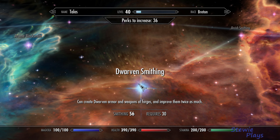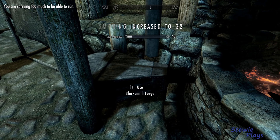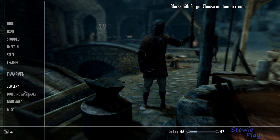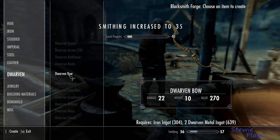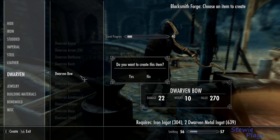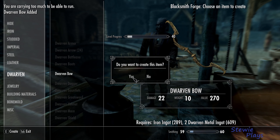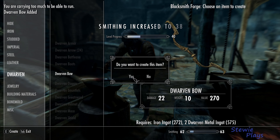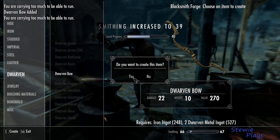Now we need to unlock the dwarven smithing to work on all of that nice metal we got from Markarth. We need dwarven. And we're going to be making bows — lots of them. Because the good thing about this is we can sell all these once we enchant them up and clean out all of the traders.